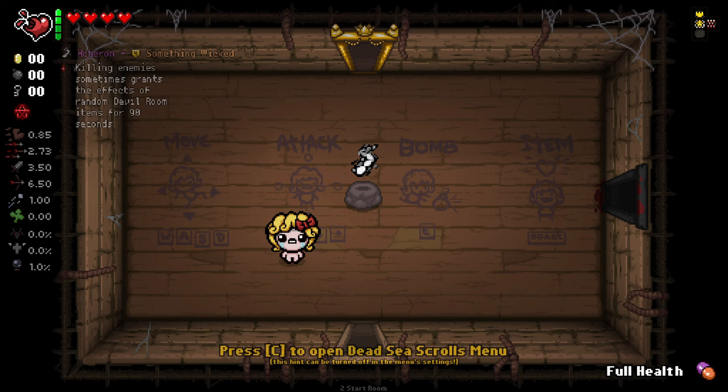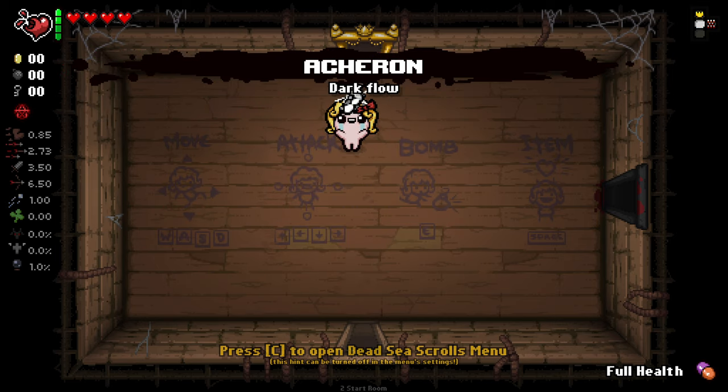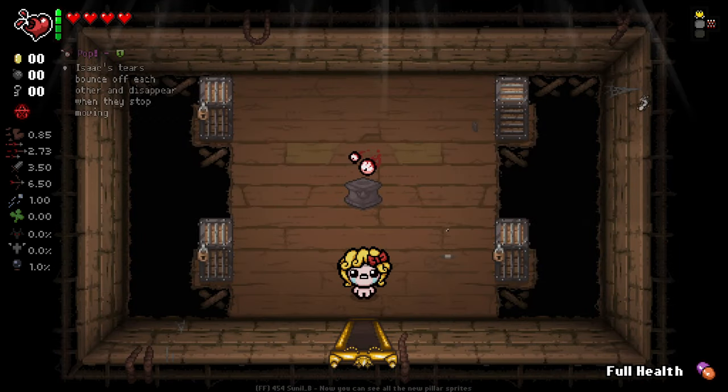Hello everybody and welcome back to some more Isaac. Today we are showcasing another interesting item, a new one from Something Wicked. This is Acheron. Killing enemies sometimes grants the effect of a random devil item for 90 seconds. Very interesting and very curious to see if it's going to give us modded ones as well.